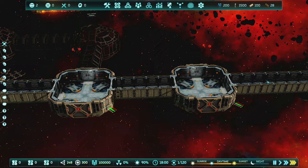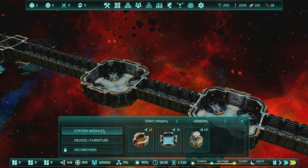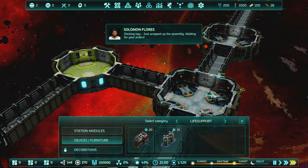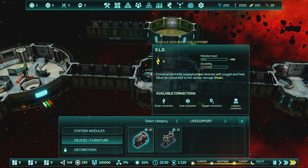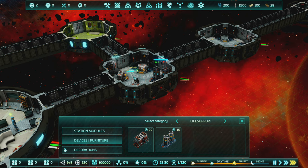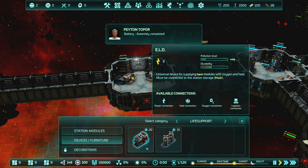I'll hit 3 on the keyboard to accelerate time. We want to get life support actually set up since we have solar panels now. Going to Devices inside life support, I'll put in batteries to connect battery power and storage to the solar panels - two batteries here. Then the ELD device, which provides both heat and oxygen to modules. Each one provides those two resources to one module only. By default the module it's inside is not powered by it, so you'd need to use one to power its own module too.